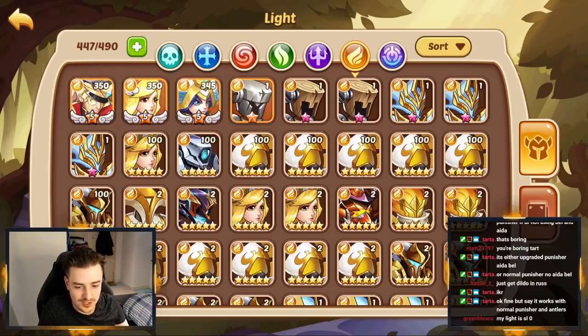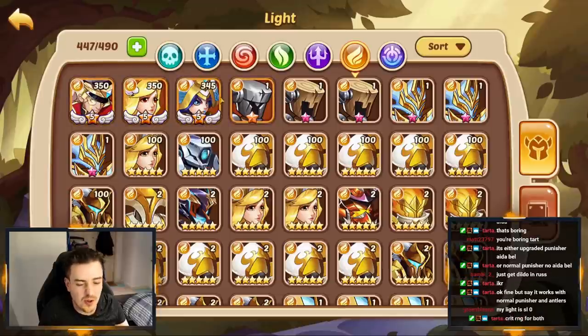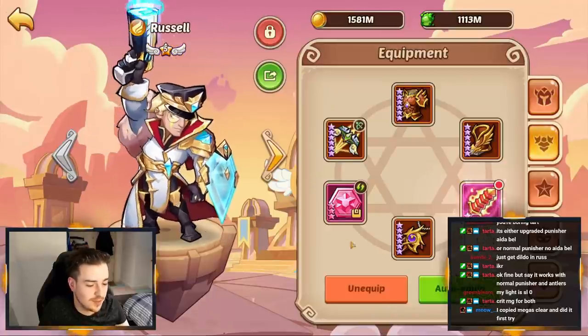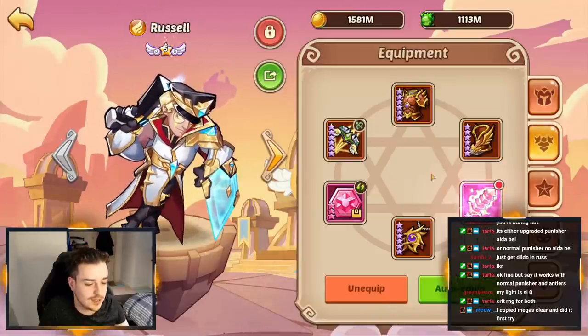Rather than just doing the easy option — which is just going Russell, Belrain, Ada, and then fill in with Michelle's — nah, we're going to go with Russell, built all aggressive. Attack, attack, holy damage. Three and one. Punisher of Mortal. Glittery.